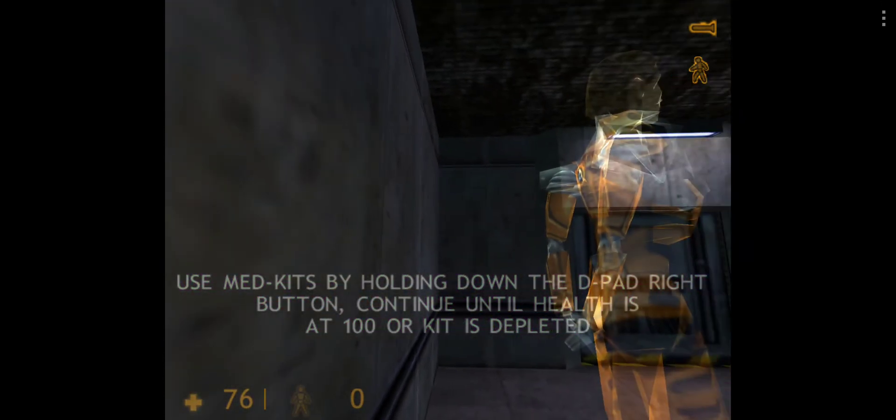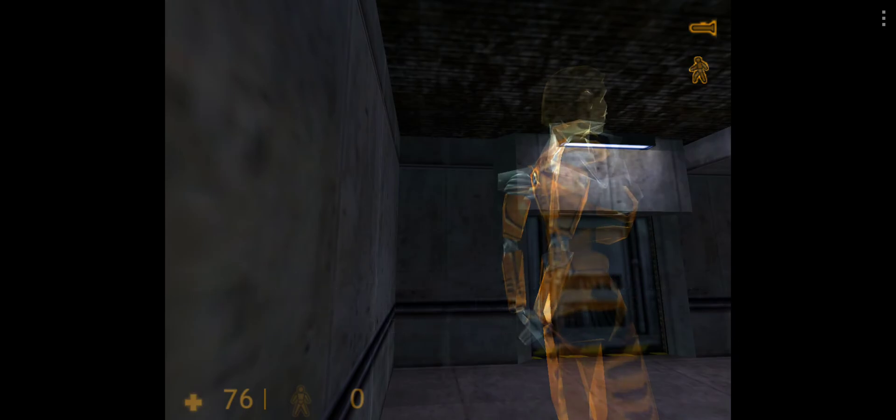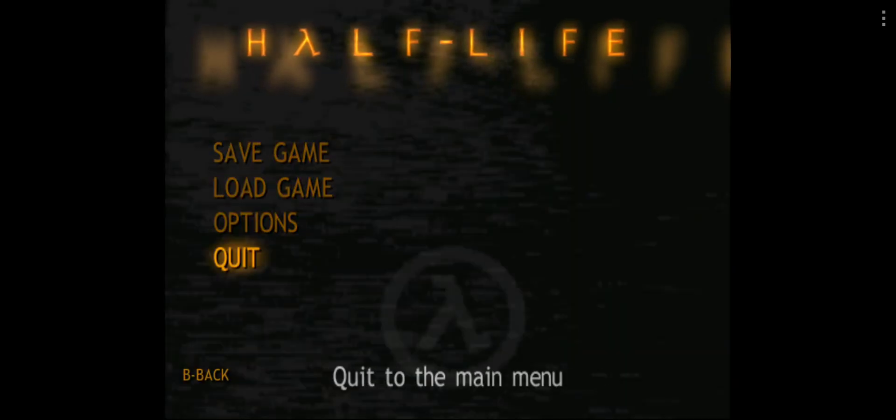You will find med kits like this one throughout the Black Mesa compound. To restore your health, walk up to a med kit and press your use key.